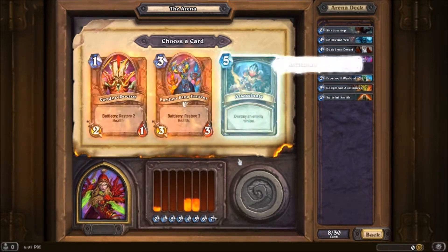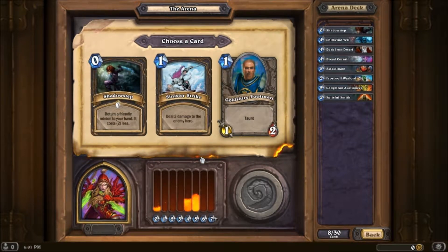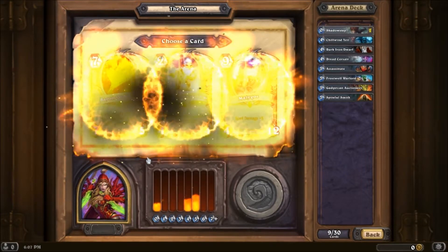Assassinate — I need it for removal. So we have another Shadow Step, a Sinister Strike, or a Goldshire Footman. A second Shadow Step couldn't hurt. I'm not too particularly fond of the Sinister Strike in general, and I really don't like the Goldshire Footman even though I don't have any low-cost cards. But yeah, we're going Shadow Step.